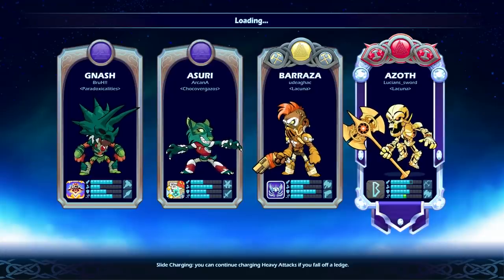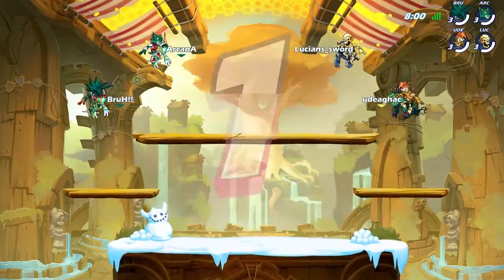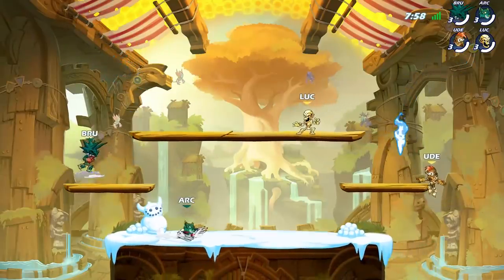Azoth and Barraza — ooh, that's another good team combo. And they got Azuri and Nash. I feel like I've fought on Arcana before. My taunts aren't working again, sorry.